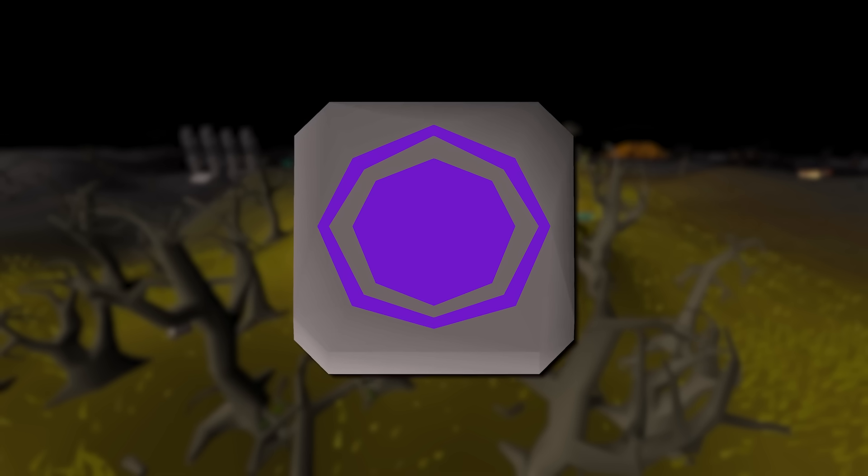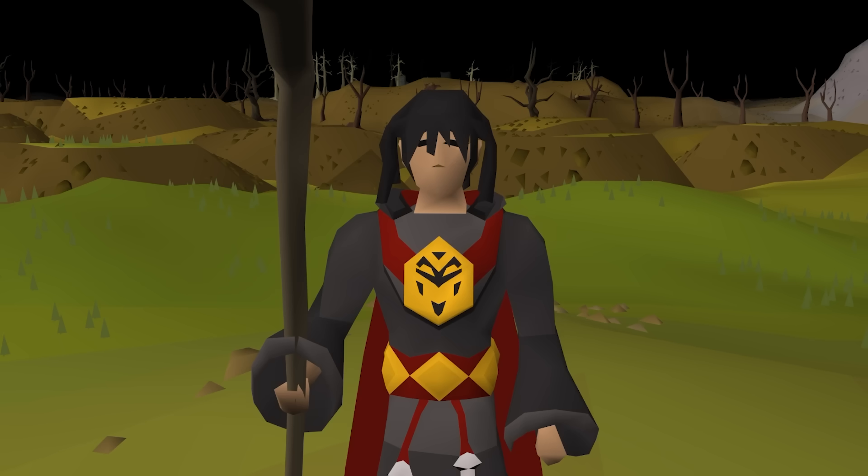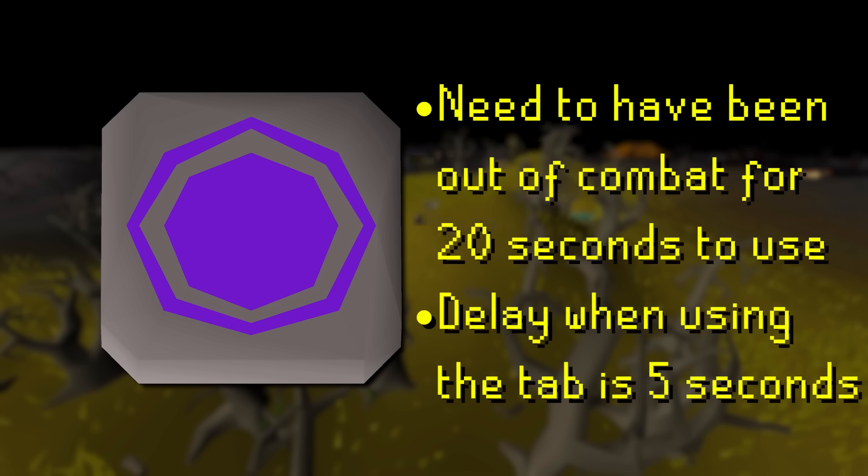There's also going to be a new teleport tablet in this shop. These teleports cost 1 tooth for 5 tabs and give the special ability to teleport anywhere in the wilderness — yes, even beyond 30 wild. However, you'll need to have been out of any form of combat for 20 seconds, and the animation for this teleport is about 5 seconds long, so if it gets interrupted, you'll be out of luck.